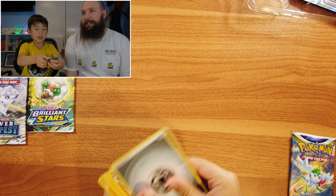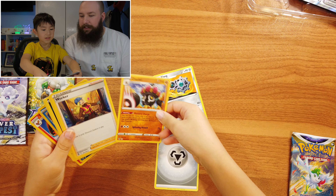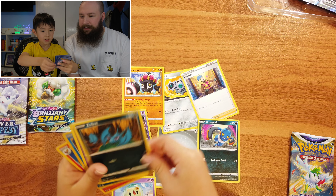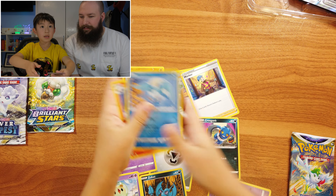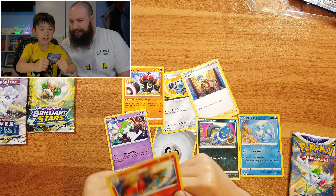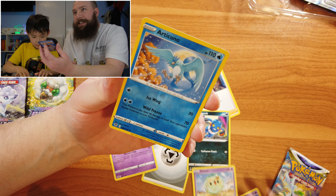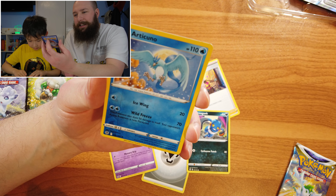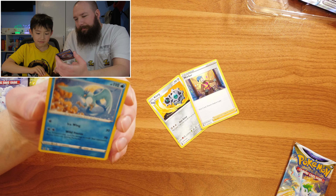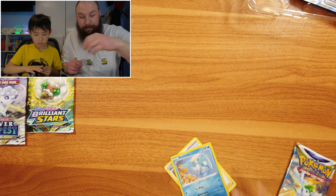Okay so there's the energy - steel type energy. A Clang. Claydol. Worker. Routes. Crogunk. Zubat. Algeum. Articuno - reverse holo Articuno, look at that! And Talonflame - that's your rare, another non-holographic. That Articuno is super cool. Oh I'm winning, although it's not a holographic card. I like non-holographic, like a normal one. That is super cool, that might be the best card. Well it's the best one we've got so far.